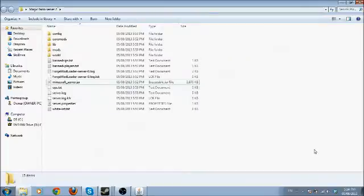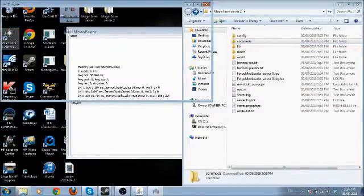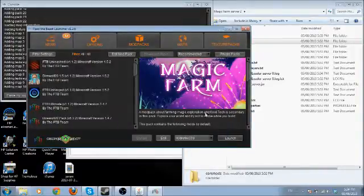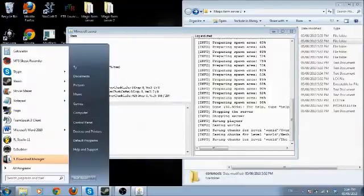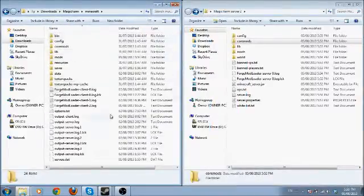Now this is where it gets kind of complicated. You need to get the mods for Magic Farm. What you're going to do is come over to Feed the Beast — you have to play Magic Farm once. Once you've launched Magic Farm it will download everything. Then go to where you have Feed the Beast designated to download — mine is in my Downloads folder — and you'll see the Magic Farm folder. Go into Minecraft and you'll see all the files there.